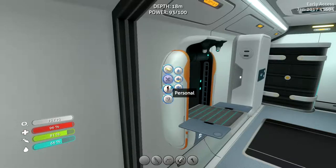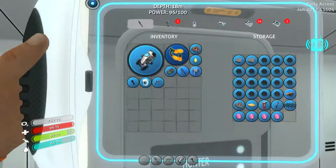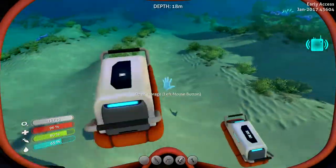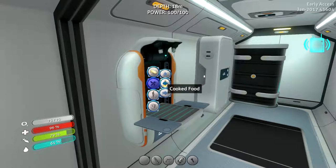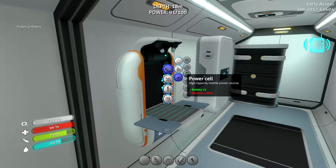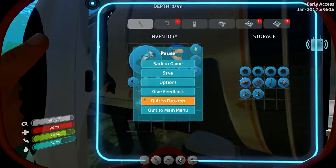Wait, what did I use the battery on? I had two, didn't I? Did I accidentally put it somewhere, or did I just not craft another? I crafted them both. I might not have had enough acid mushrooms. And what did I need for the power cell? I needed silicon rubber, which takes two creepvine seed clusters. I only have one — and I don't have one in storage either.